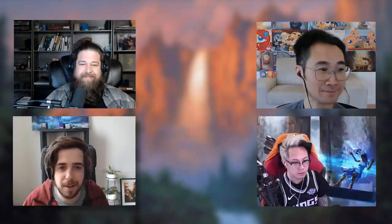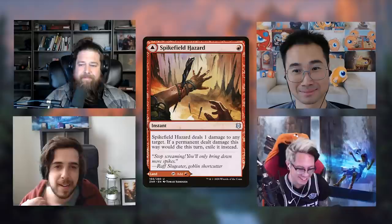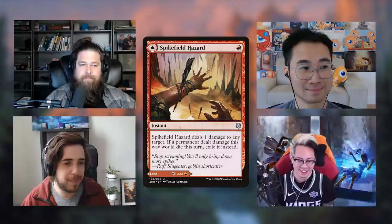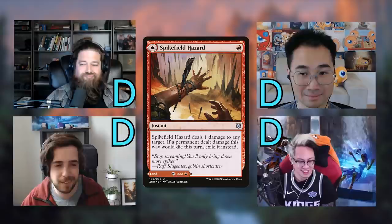Spikefield Hazard is a one-mana red sorcery that deals one damage to any target, and if a permanent dealt damage this way would die this turn, exile it instead. All four of us gave it D — it doesn't really kill most things in the format. Not much to say.